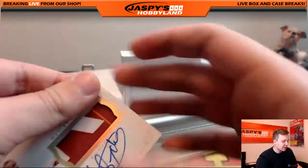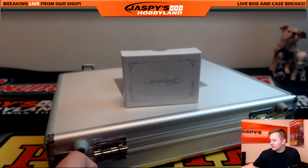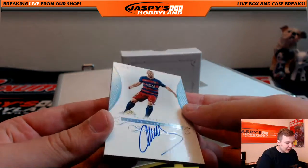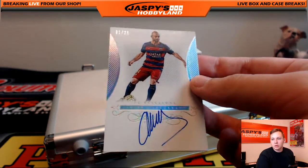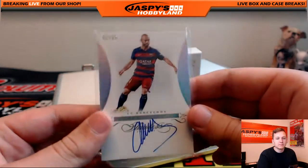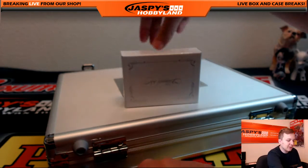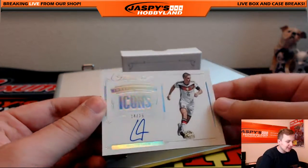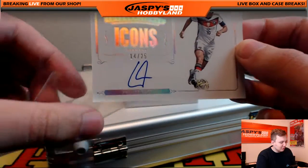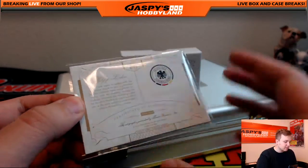Remember this guy's prism autos from the World Cup were selling for like 60 bucks during the cup. Alright, 1 of 25, Javier Mascherano, on-card auto. I don't even think they'd be able to grade him. 14 of 25, another Philip Lahm auto — not a bad guy to get a duplicate. Icons, 14 of 25, Philip Lahm.